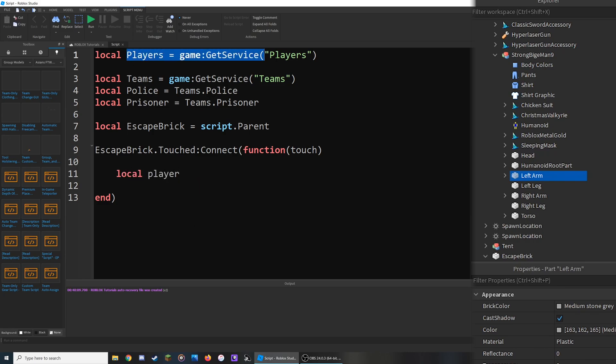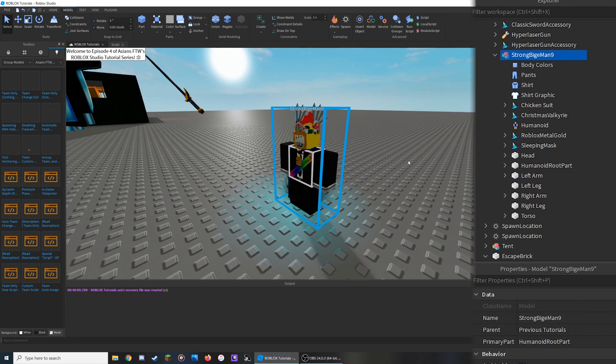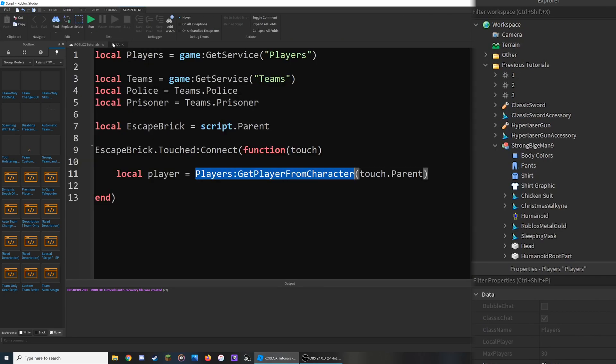What this does is define 'player' by checking if the parent of whatever touched the part is a player character. For example, clicking the Left Arm and checking its properties shows its parent is the character model, and because the character is owned by a player in the Players service, we can use that to check what touched the escape brick. On the next line, write: if player then — the rest of the script will only continue if the thing that touched the brick is confirmed to be a player.